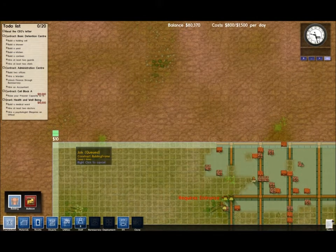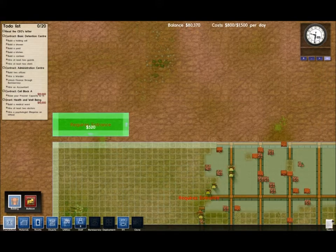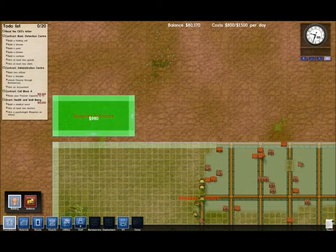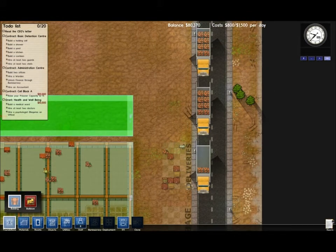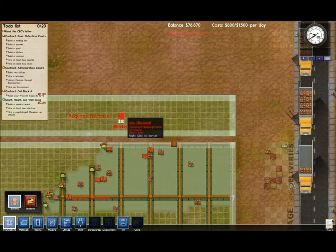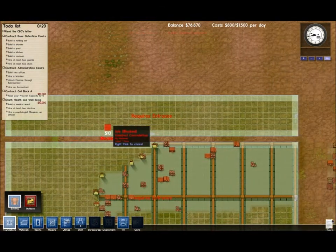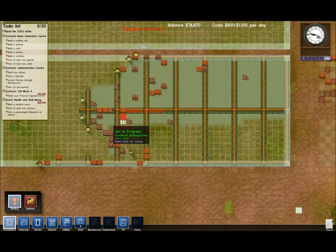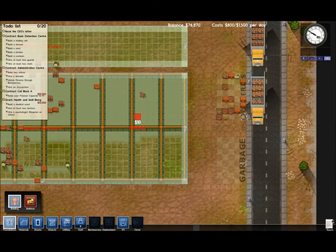Let's also get them working on a large cell block. Three, four, five - I'm going to make them five wide this way, so that I can fit a cell and a walkway. They're pretty much building the foundations of this now, no problem. Another supply truck arrived.